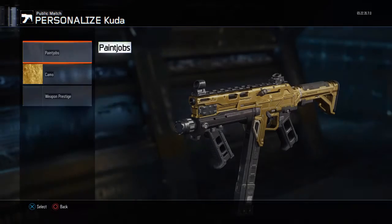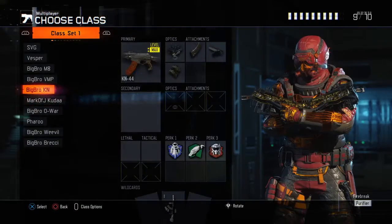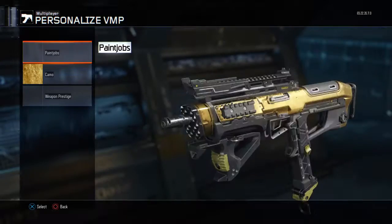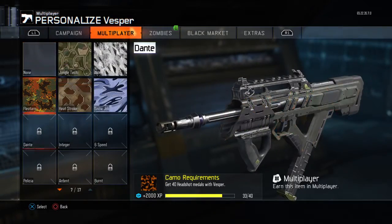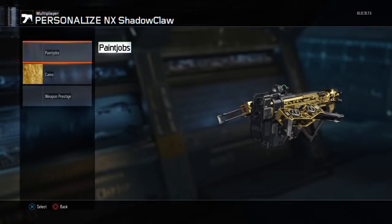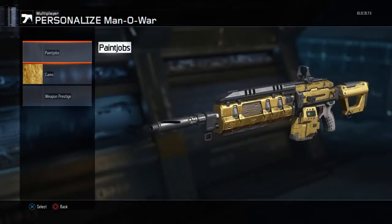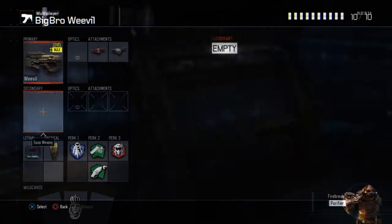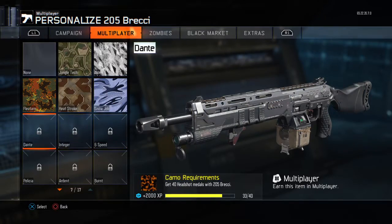I'm going to show you guys what guns I have gold on right now. I have gold on my Kuda, gold on my KN, gold on my VMP, gold on my M8. I don't have gold on my Vesper — I'm not really trying for that. SVG I have gold, Shadowclaw I have gold, PO6 I have gold. Man of War I have gold, Weevil I have gold and Dark Matter. And for the Brecci, if I went for gold I could probably get it.